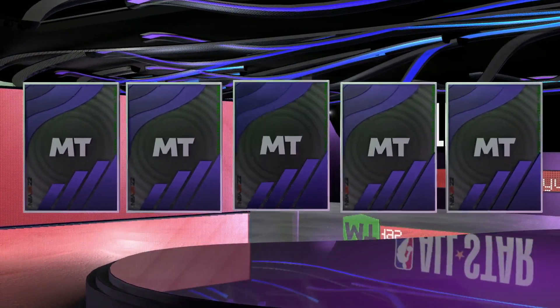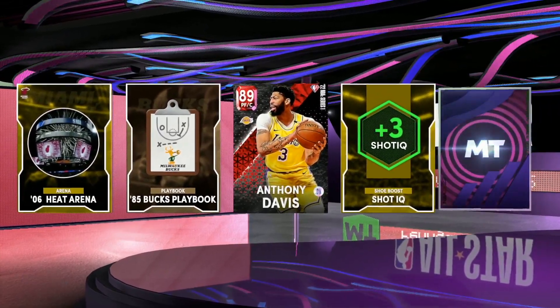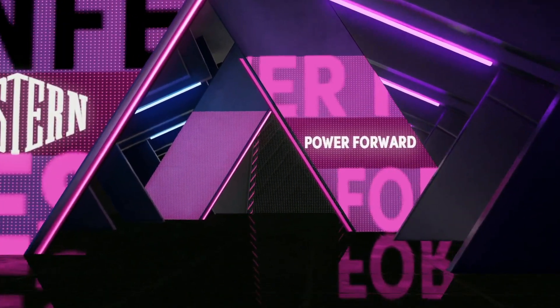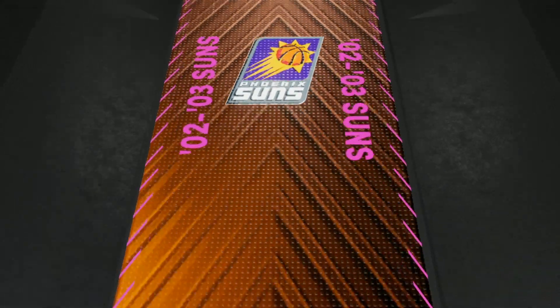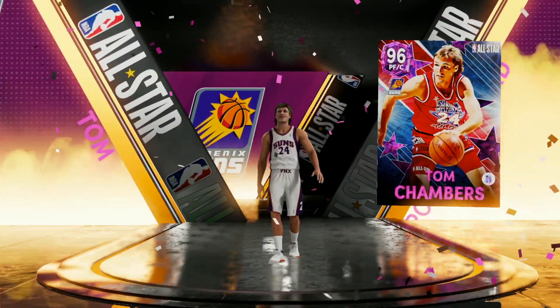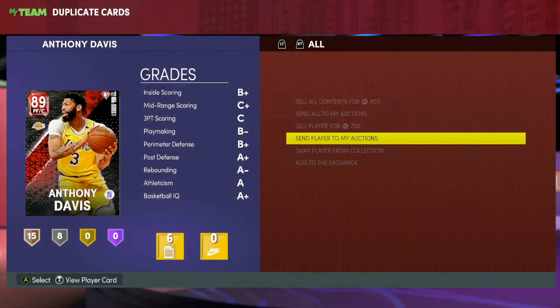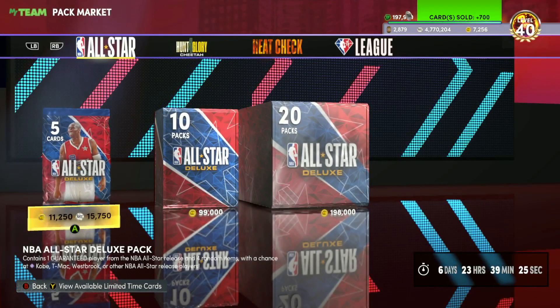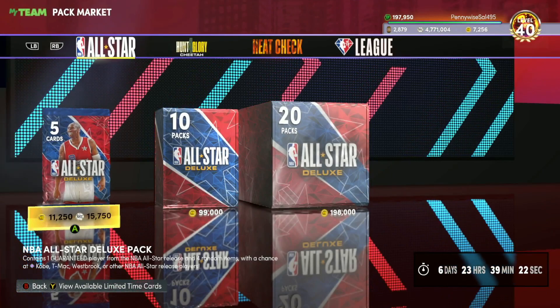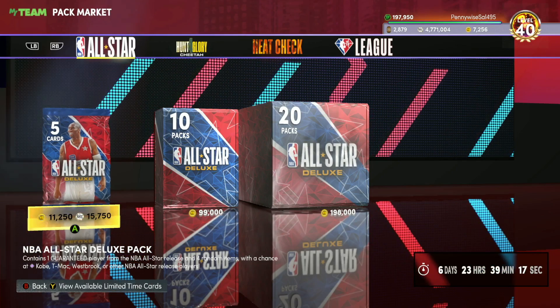Next one - it's going to be a pink diamond. Eastern conference - it's another Tom Chambers. That's going to do it for the 500,000 MT pack opening. We pulled three dark matters - TMac back to back and then Westbrook - plus a few Tom Chambers pink diamonds, some diamonds, and some amethysts. That was such a W pack opening. If you made it this far, comment, like, and subscribe if you're new. Hope you guys enjoyed - catch you in the next one!